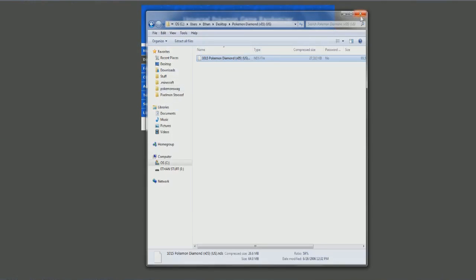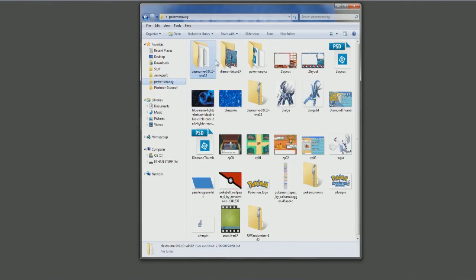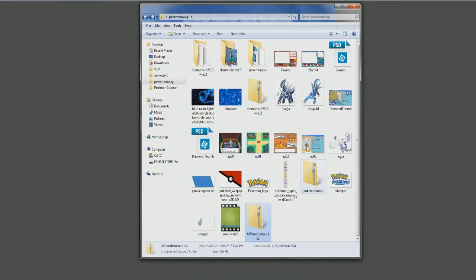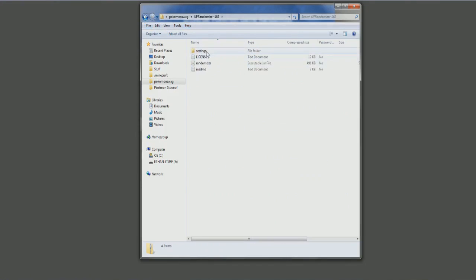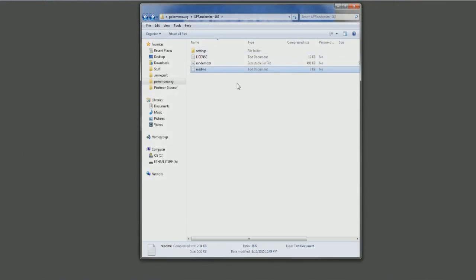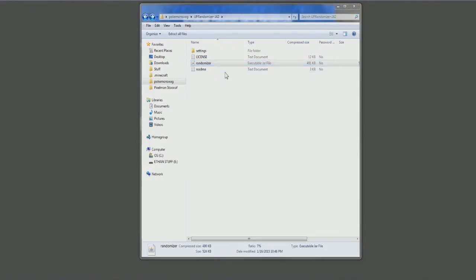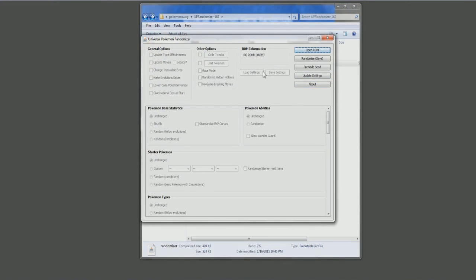Let's pull up the Universal Randomizer. I have my randomizer right here — I have all my stuff in here, everything up to episode 3. In the randomizer you're going to see: settings, license, randomizer, readme. You can look at the settings if you want, but you really can't change much unless you're good at it. You're going to double-click the randomizer, wait for it to open, and you should come up with the Universal Pokemon Randomizer, which is awesome. The way to randomize: go to Open ROM.